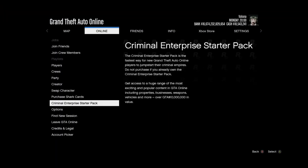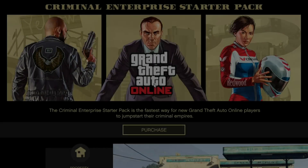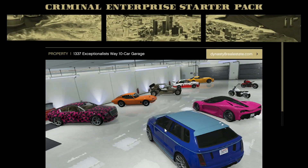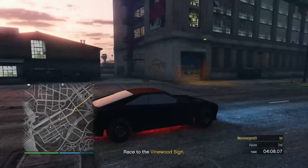There you go — you just go to the Criminal Enterprise Starter Pack like before. It won't load, so you just back out and go back into it. You can hear in the background we've probably already loaded in — you may not even need to do this step, but there it is.